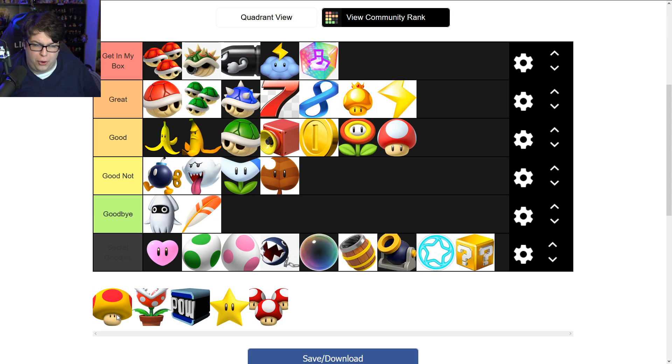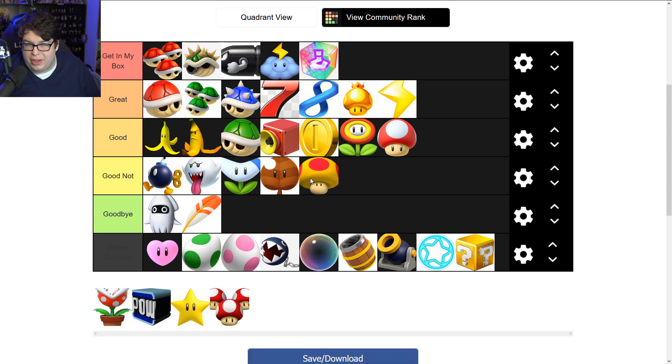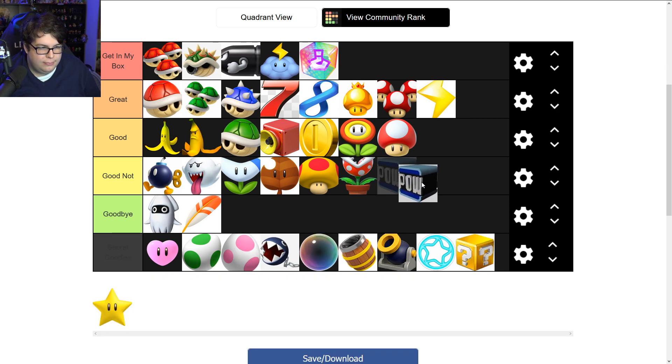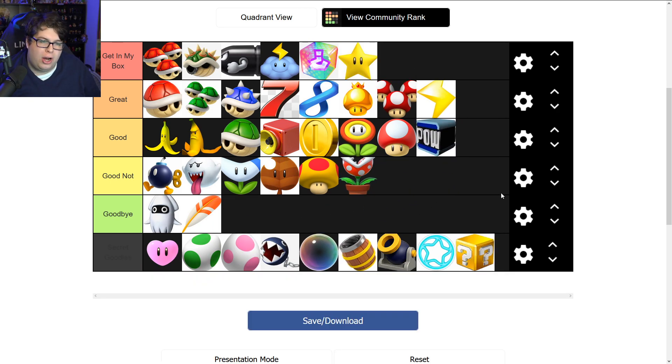The Mega Mushroom was from Mario Kart Wii — it lets you get big and triumph over people, but it's kind of lame. Piranha Plant also isn't great; it attaches to the front of your cart and chomps away shells and nearby players, but nothing to write home about. The triple mushroom goes into 'Great,' and the Star Man gets 'Get in My Box' — always great to see one: speed increase plus excellent defense.